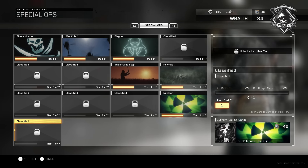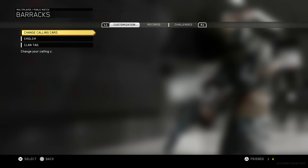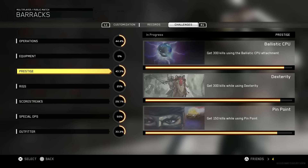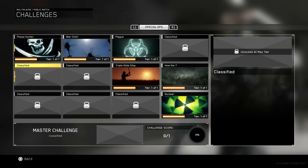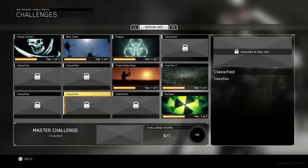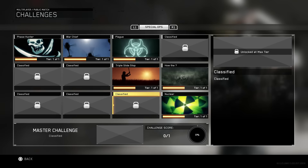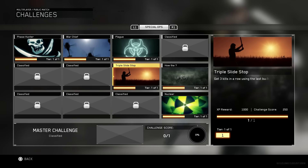The bottom left one is actually the master calling card you unlock when you complete the 12 actual challenges. A better way to look at this is to go into your challenge section and go to spec ops — the layout is a little bit better in my opinion. As you can see up top we have the 12 spec ops missions, and down below we have the master challenge, which I can't hover over yet because I don't have it unlocked.